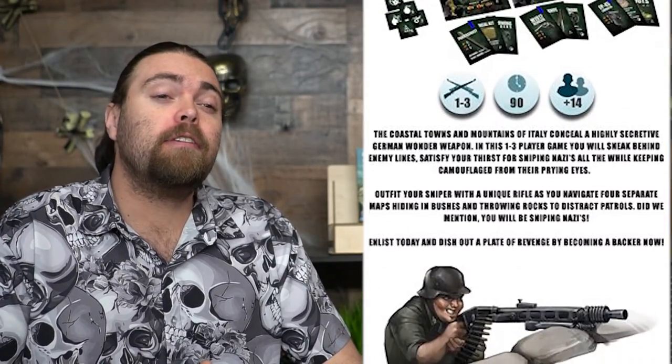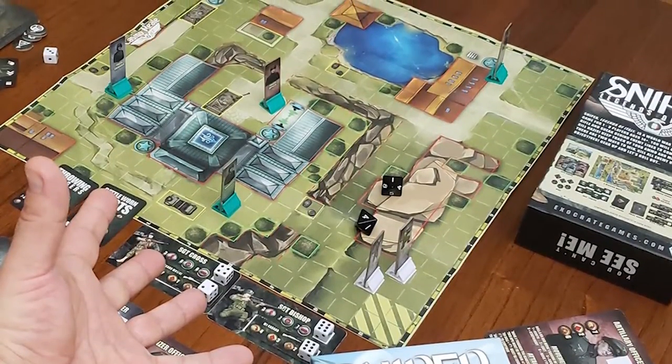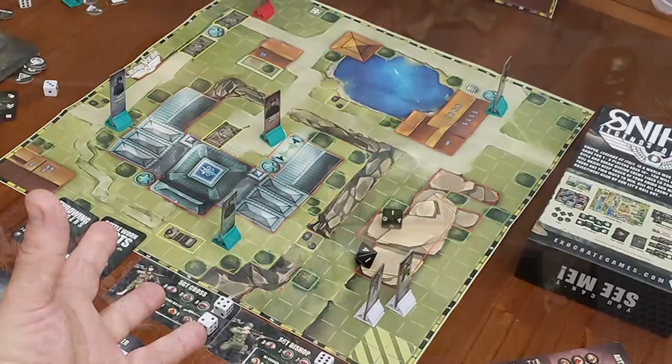Hey everybody and welcome back to the Unfiltered Gamer board game review. Today's game up on the tabletop is called Sniper: Legends of Italy by Exocrate Games, who also did British vs. Pirates. This is a single player to three player cooperative game in which you're controlling a team of snipers going throughout Italy trying to complete missions. There are a few different campaigns included.